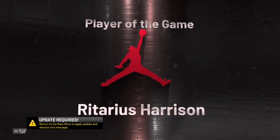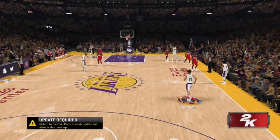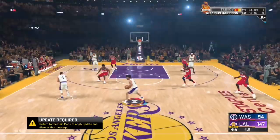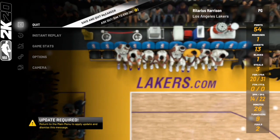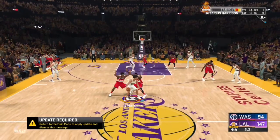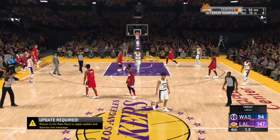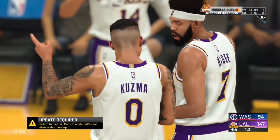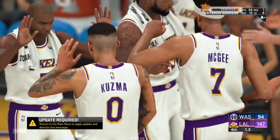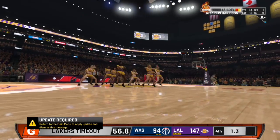First thing you want to do is make sure you go ahead and ball out in the game that you play in MyCareer. Have it on Hall of Fame — or if you don't want that, Superstar, All-Star, or Pro, it doesn't matter. I suggest Hall of Fame because you get more badge points. Score as many points as you can; I'm playing sharp so I'll go ahead and get assists, passes, and play some defense too.